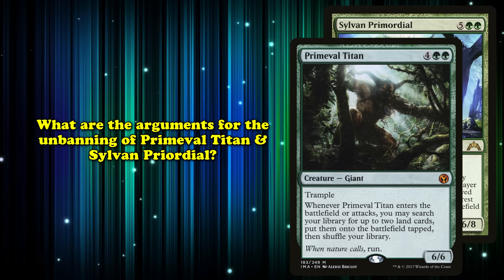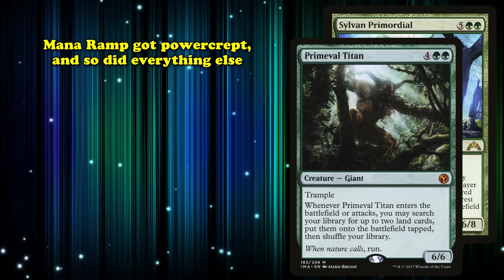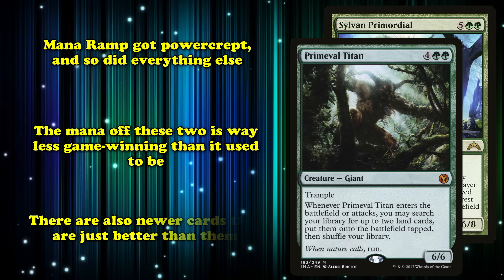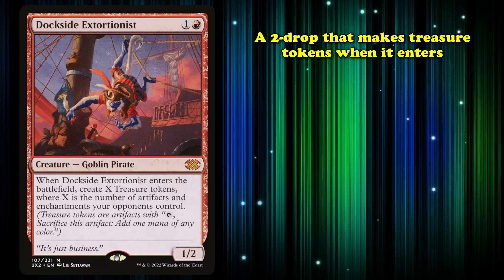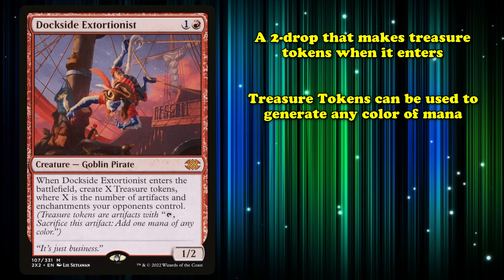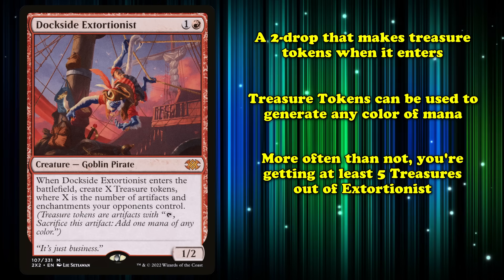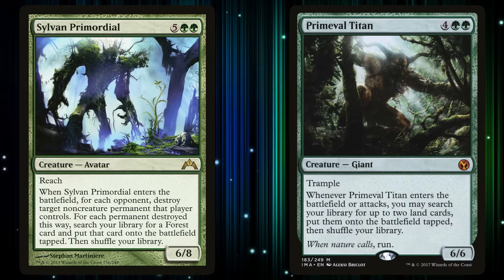What are the arguments for unbanning Primeval Titan and Sylvan Primordial? This is a case where the power creep of the format really matters. We have more powerful mana ramp now than we've ever had, and threats, removal, combos — basically everything has crept up on them. The mana off of these cards is a lot less game-winning than it used to be. Additionally, there are other cards that are probably just more powerful and do the same thing but are legal. The best example would be Dockside Extortionist, a two-drop that makes you a treasure for each artifact and/or enchantment your opponents control. Extortionist will usually make far more than two treasures, often upwards of five or more, and copying or flickering Extortionist is usually just better than Titan or Primordial, so it's strange that these cards are banned while it's completely legal.